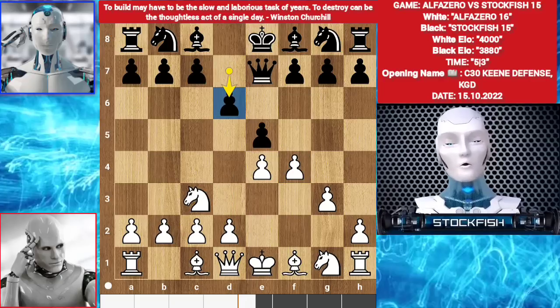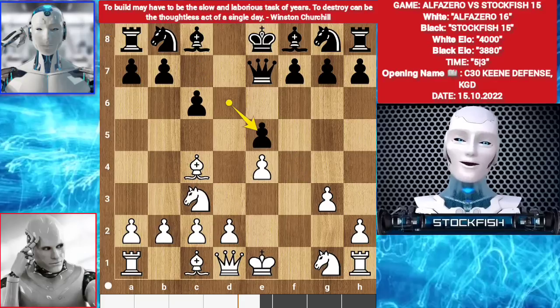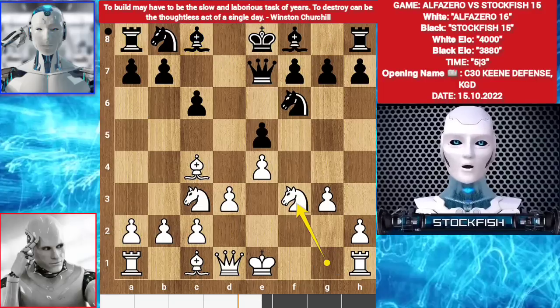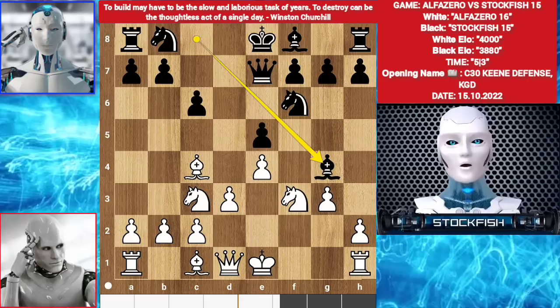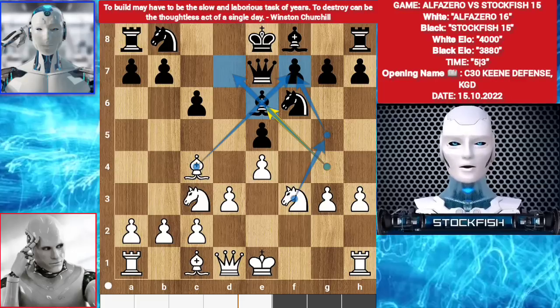So I play d6. Bishop c4. c6. fxe5. dxe5, d3. You can play a6, bishop e6, or knight f6. I choose to play knight f6. Knight f3. Bishop g4. h3. I played bishop e6 — you could not play bishop d7 because of this: white will be pressuring the pawn. That's why bishop e6.